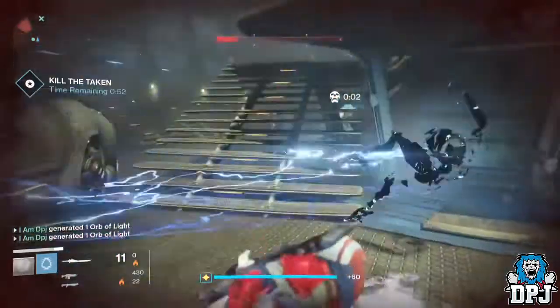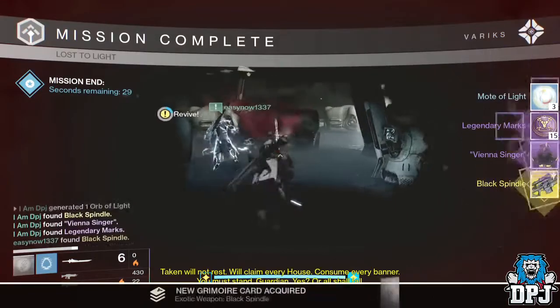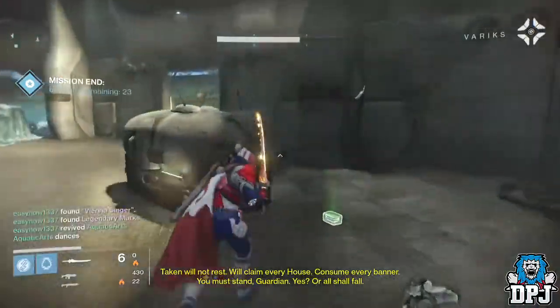You'll then see a notification on screen that you have been rewarded the Black Spindle exotic sniper rifle - the Year Two version of the Black Hammer. You also get a ship and a couple of other things too.